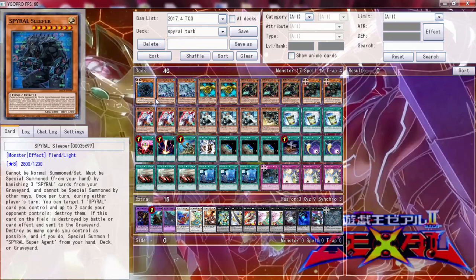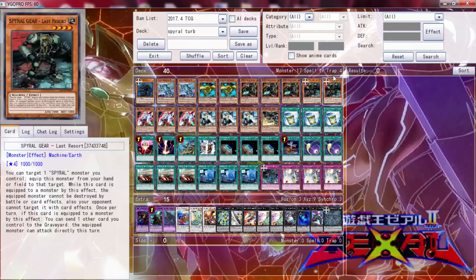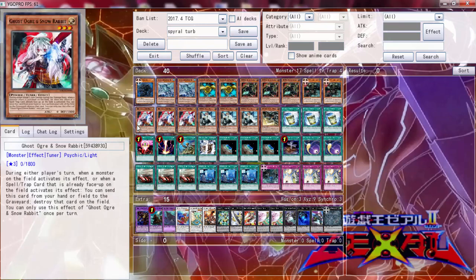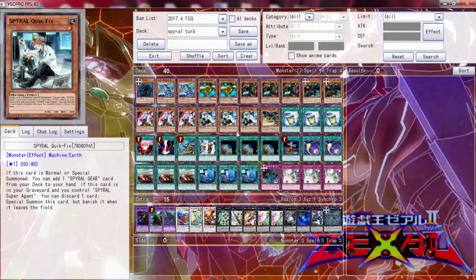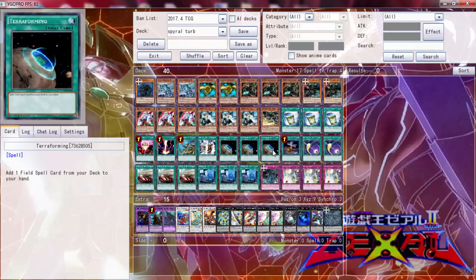Today we will be playing some Spirals, and the deck I chose is a Spiral Turbo deck. I actually chose two decks - there's a 60-card variant I'm going to show right after this, but this is the one we will be playing today. Next week we will be playing the 60-card one.